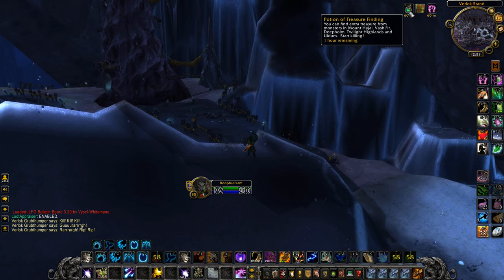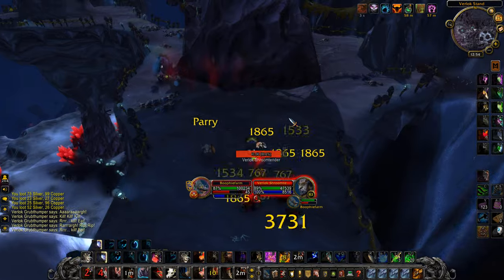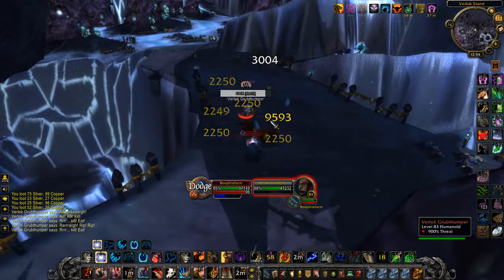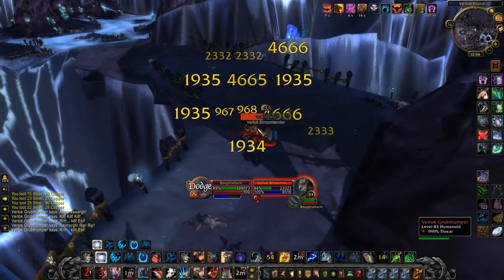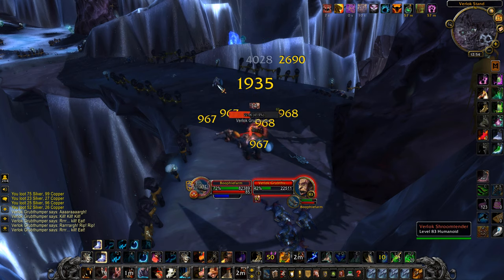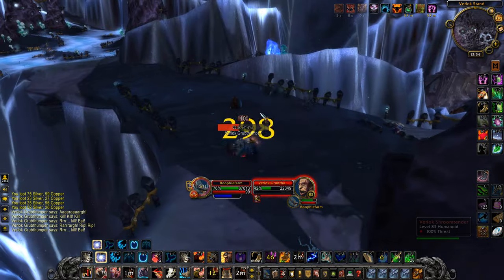This is a hyper spawn gold farm, meaning the mobs respawn extremely quickly. To start off, make sure you use your Potion of Treasure Finding. We're going to be farming all these Troggs — there are a bunch of them and they respawn extremely quickly, making this one of the best hyper spawn gold farms in Cataclysm Classic.